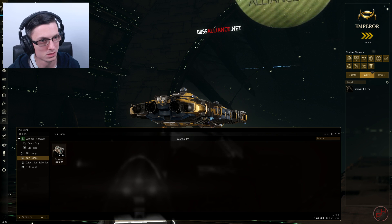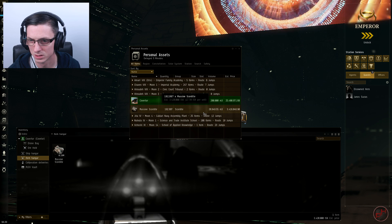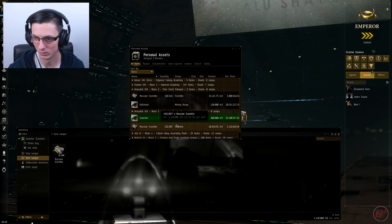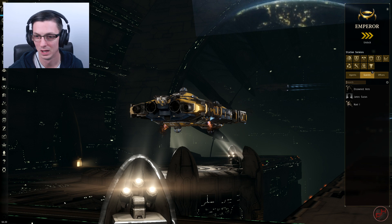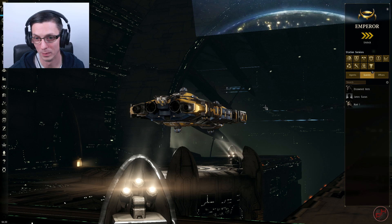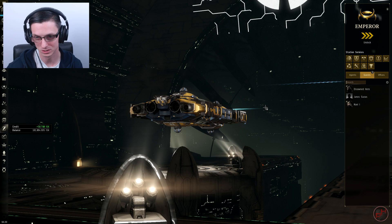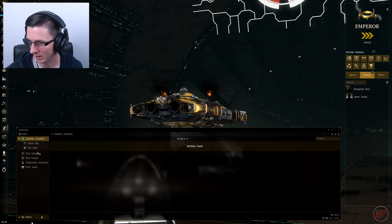We managed to get 192,000 units from the Covetor. Comparing that to the Retriever's 169,000, I did actually get more in the Covetor. Not surprising given the extra mining lasers, drones, and bonuses. That said, with the Retriever I could happily leave it for an hour and go downstairs — especially in a 0.8 or higher system where there are no rats. At 0.9 and 1.0 systems there are no rats at all, so you could leave your ship there all day.